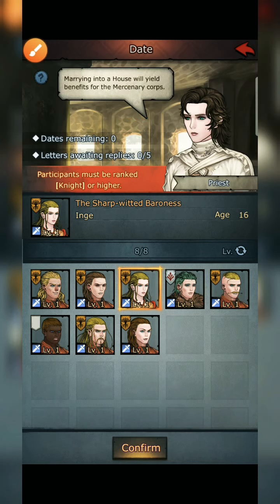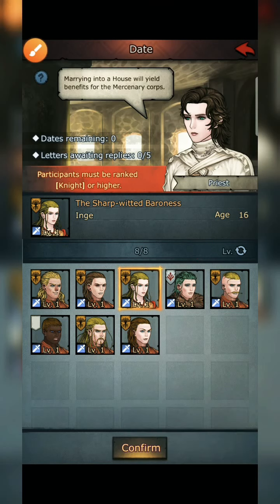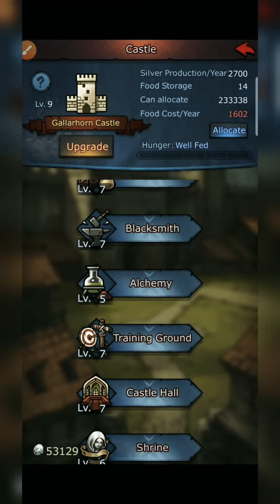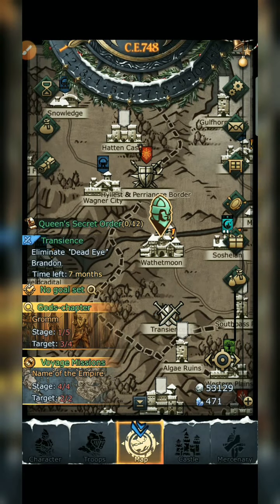My tip for marrying is to focus on your unit — on dating, spend all your letters on a single unit. This is my next prospect for dating — she's age 16 now and she's a baroness, so I'm trying to get an earl for her as well.